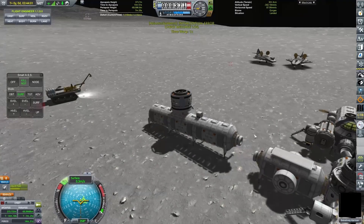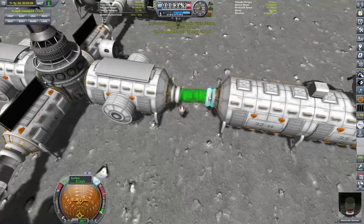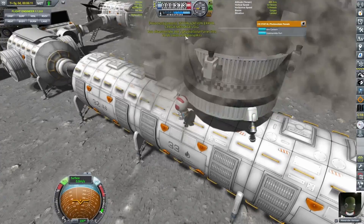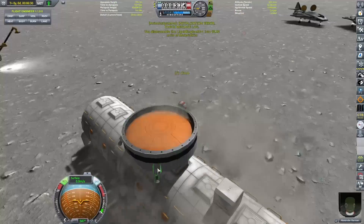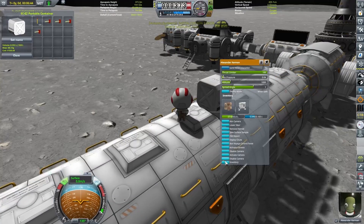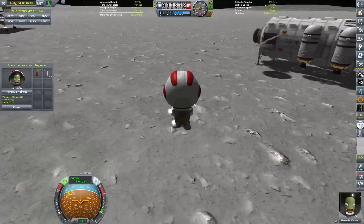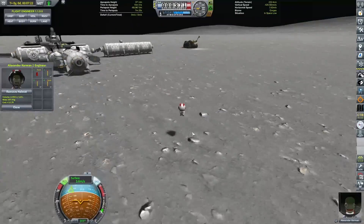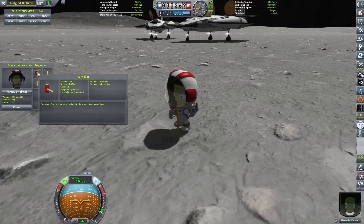We do need to connect this to Aldrin base. I got Alexander Kerman out - and I didn't know this about those flexor tubes even though I've been using them enough. If they are too close, the angle is obviously too great, and you can't connect them. So we did have to pick this module up again, fly it a little bit away, and then Alexander Kerman was able to successfully connect those two together - Aldrin base and the new module that we just set down.